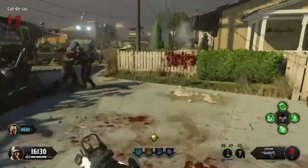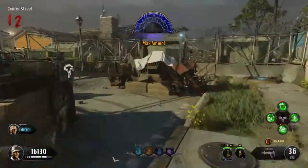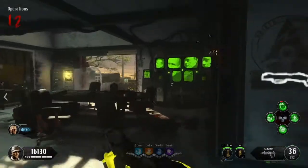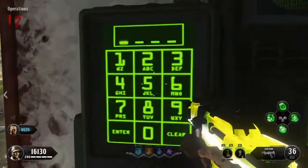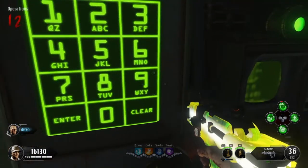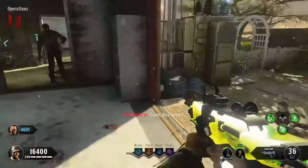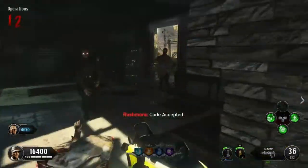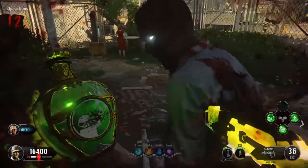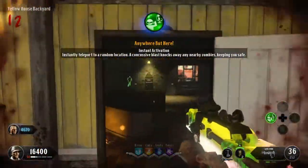Come up top here. You cannot kill a single zombie. I'm gonna type in a code to slow down all the zombies. Code accepted — okay, all the zombies should be walking now, this will make it easier.